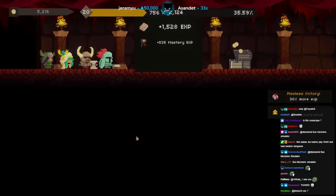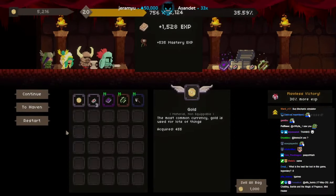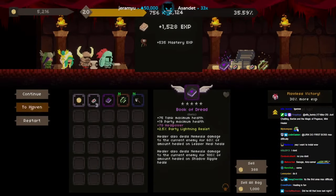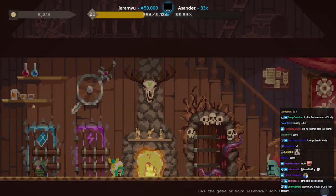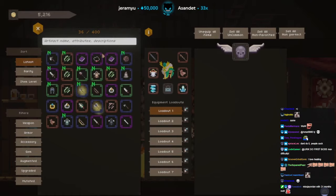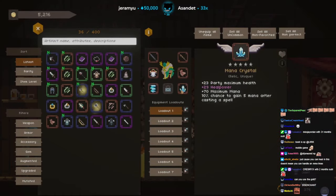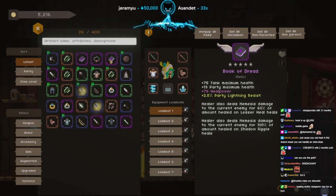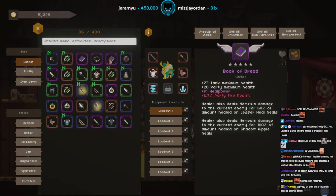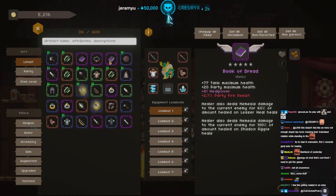Now I feel like healing in a fucking MMO. Let's see what the next boss is — oh shit, a thousand on the cell! Nice. Actually hold up — two haven. Do first boss max difficulty. Heal power — healer also deals damage for Lesser Heal, and healer also deals nemesis damage to the current enemy on Shadow Ripple Heals. What the fuck is Shadow Ripple Heals? I don't know if it's good.